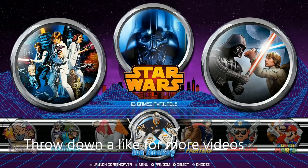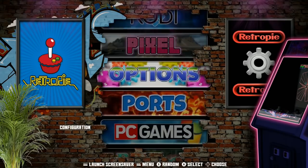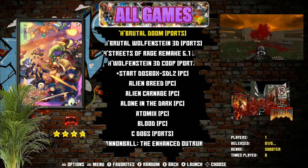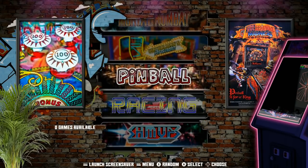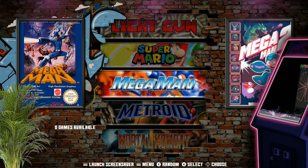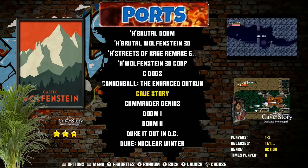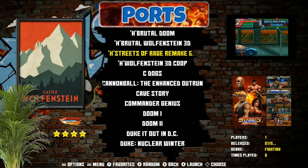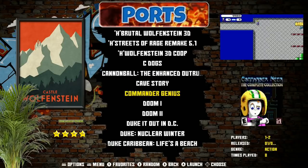On first boot, it's mostly ports and games. All your collections are already set up but empty. Over in the ports section you'll find games like Brutal Doom, Wolfenstein, Doom 1 and 2, and Duke Nukem.